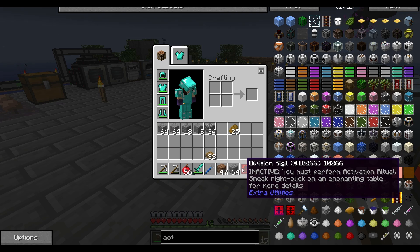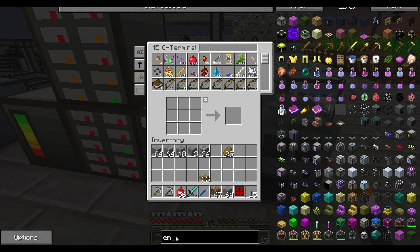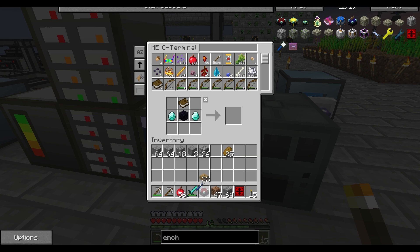So what we need is an enchantment table. Let's go ahead and craft one. I'm pretty sure we have everything we need without a problem. So we've got a normal vanilla Minecraft enchantment table. There we go. Awesome.